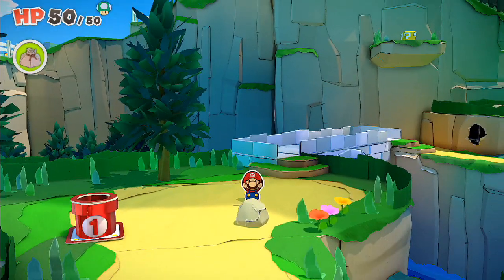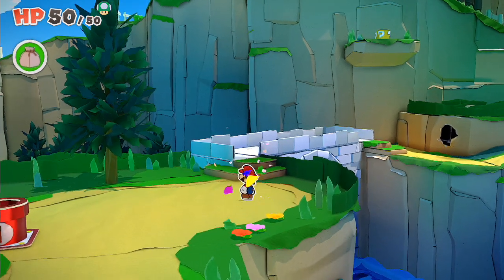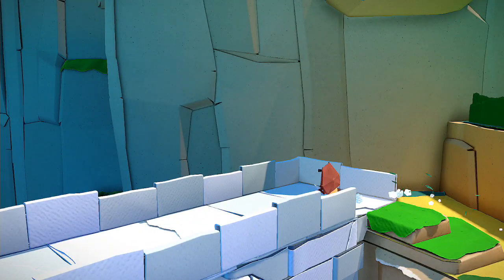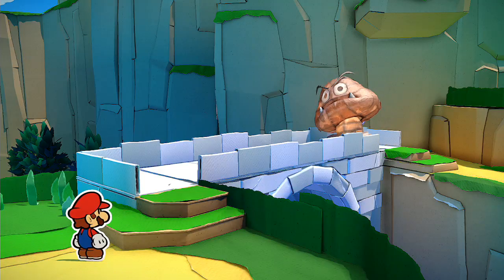Hello, Ori Gamers! So I'm going to show you how to get the yellow shellstone. I'm right here by the number one warp pipe, so that's where you find it, close to the number one warp pipe.